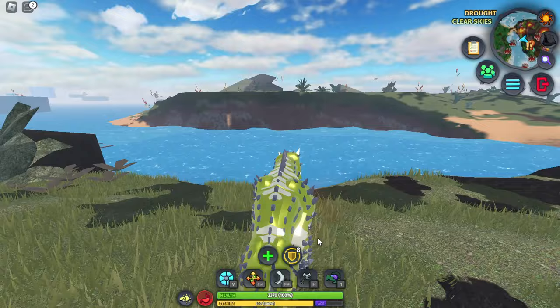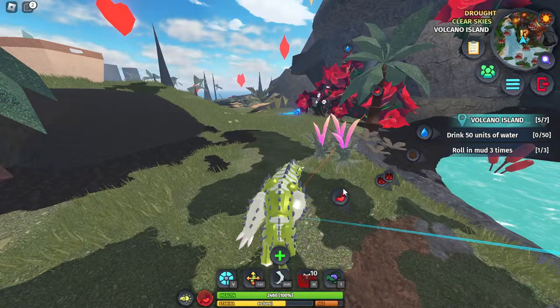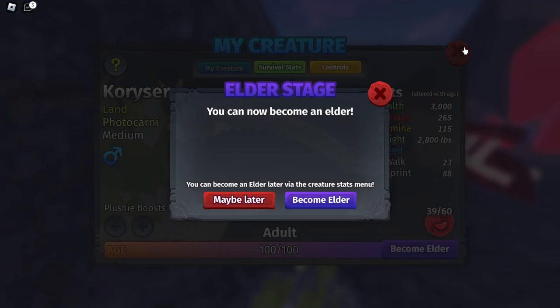It also helps if you become an elder after you die from the combat log, because you're going to gain extra progress. So I just need to go another 20% or so. As an adult it's pretty easy to kill those little creatures, so you just want to kill something small. You're going to get satiated again and then go to 100 really quickly.